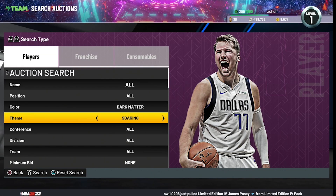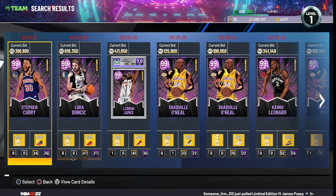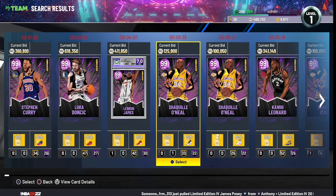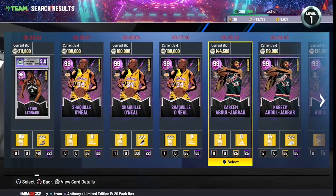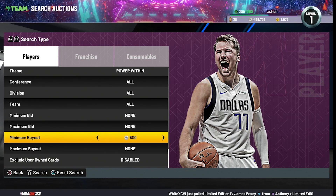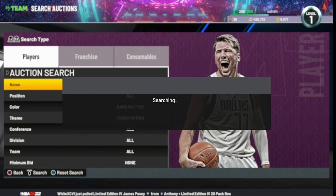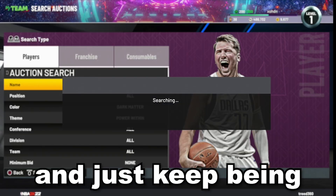The last filter is Dark Matter Power Within — probably the best Dark Matter filter. The cards on it include Dark Matter Steph Curry, Luka Doncic, LeBron James, Shaq, Kawhi Leonard, and Kareem Abdul-Jabbar. However, Shaq is not a snipe, so do not buy him or you'll lose MT. All the other cards are going for insane profits. Just put the minimum BIN at 500 MT and keep refreshing.